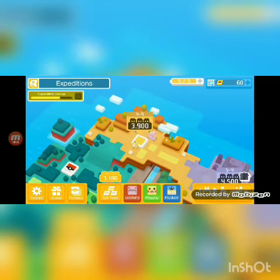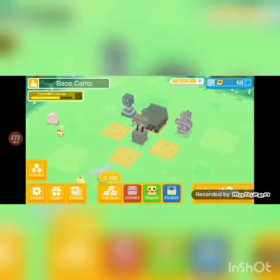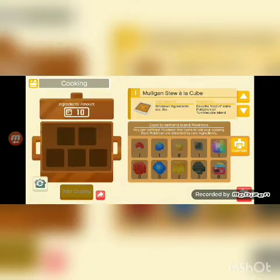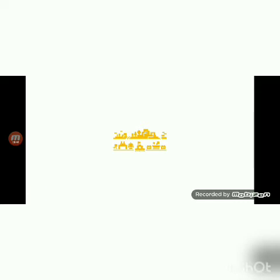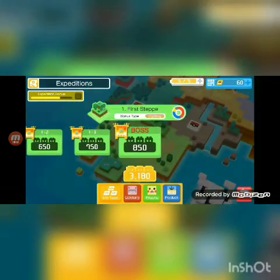So you can actually get ingredients to cook dishes. I'm just going to cook something right now — let's hope I have enough ingredients. You have to finish the expeditions so you can get new types of cooking pots. This is the bronze cooking pot, and it gives your Pokemon a higher level.